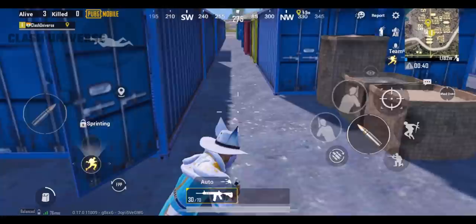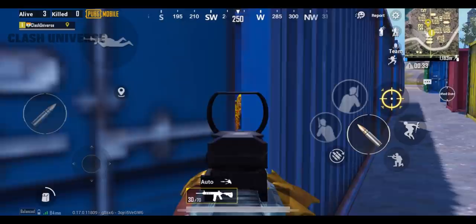If you spot an enemy camping inside the open containers, just stand over here and scope in. Now just do single taps and finish them.